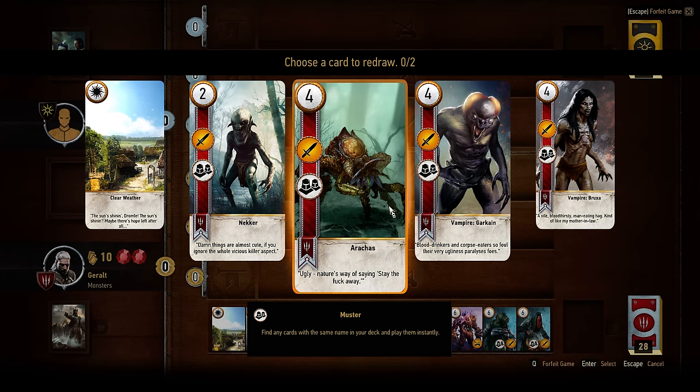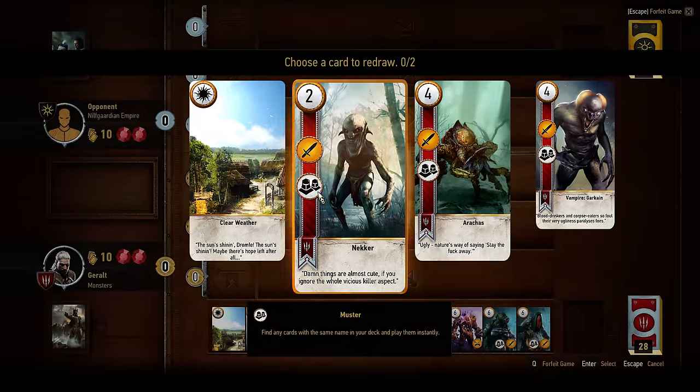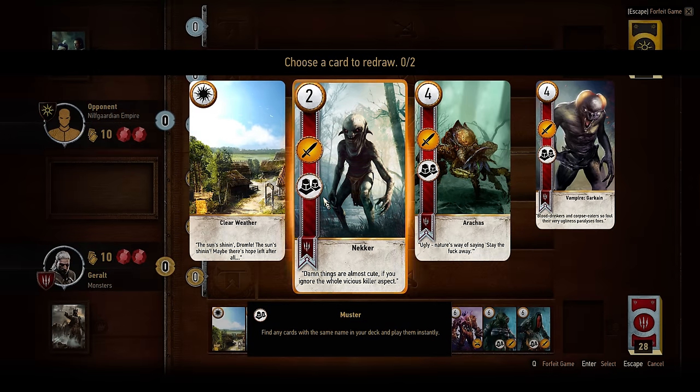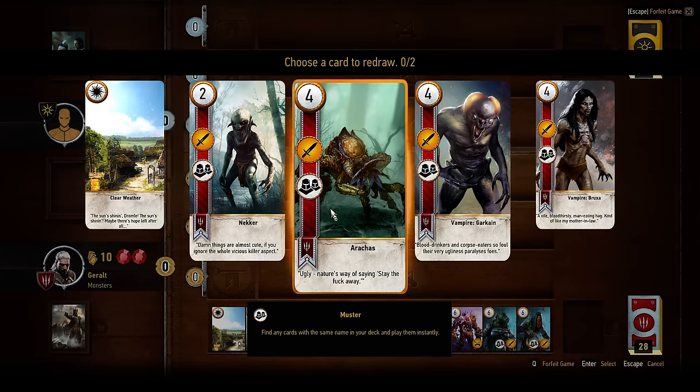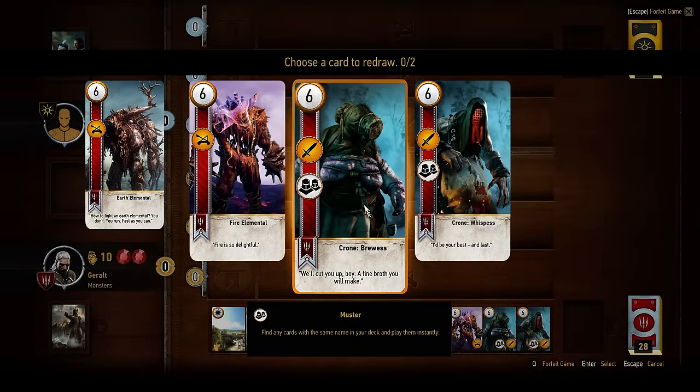Another peculiarity of the monster deck is that they have units where, when you see the ability that looks like two helmets next to each other, that means that once you play one of these cards, it's going to pull cards from your deck that are similar and in the same series, and they are going to be played instantly. So if you had four necro cards or three necro cards in your starting hand, all of those would be played at once, which is bad. So make sure you don't have two of the same card that gets played instantly.